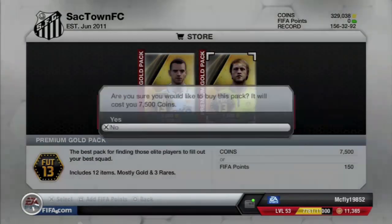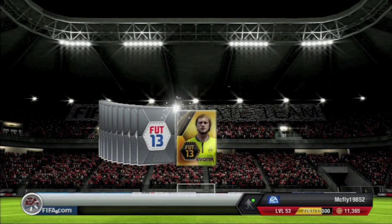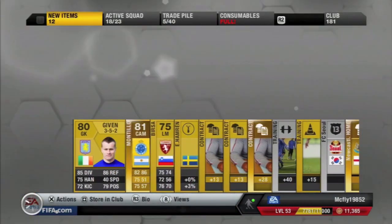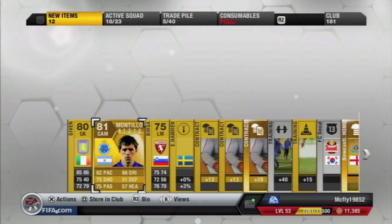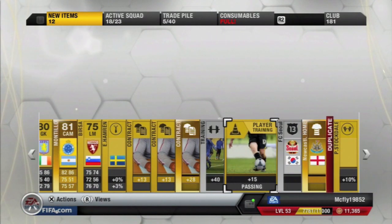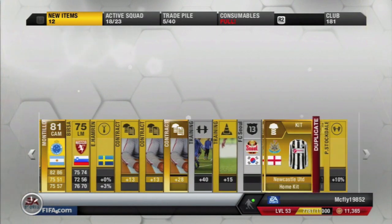Here comes the next pack. We get a Montio in a 4-1-2-1-2 again, so at least the formations are pretty good on these cards. We also got a Newcastle kit.